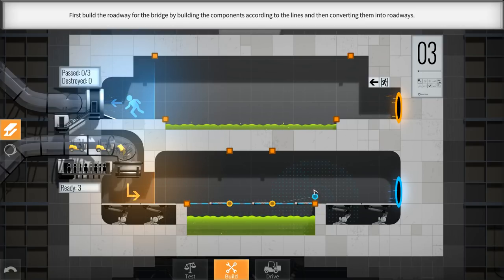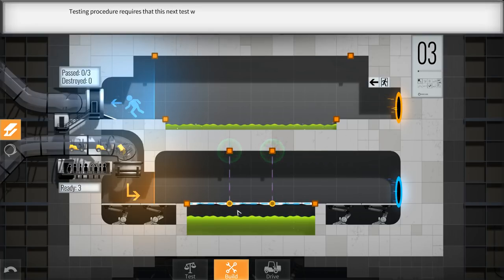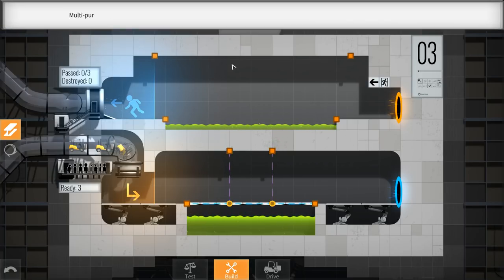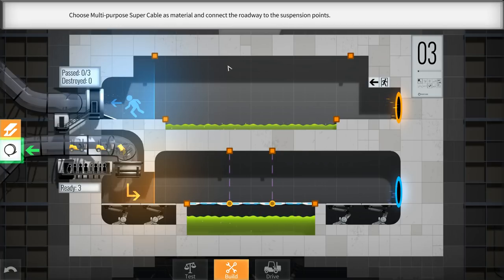So we got GLaDOS talking to us, kind of explaining how this works, and I'll quickly explain how some of this works as well. So we're building a bridge right now. Testing procedure requires that this test will not allow supporting the bridge from below. However, we can use the construction attachment points above to suspend the bridge with Aperture Science multi-purpose super cables. Those multi-purpose super cables consist of tightly rolled shower curtains and can be stretched over long distances. Tightly rolled shower curtains - that does not sound safe, but that sounds like Aperture Labs.